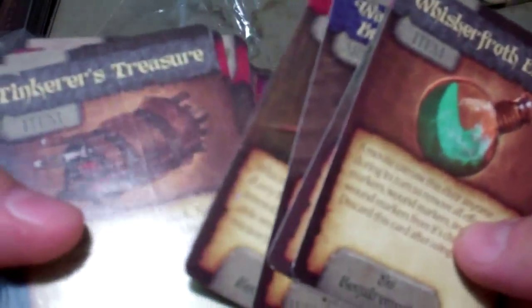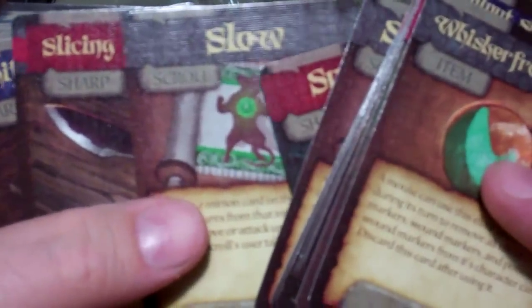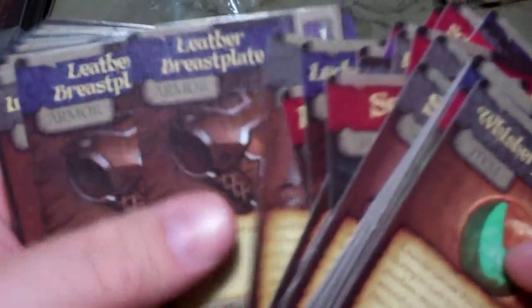Then we have some item cards — these look like different items you can acquire during the game, stuff like armor and potions. Looks like there are some different tricks and a few bad things that can happen to you in this deck, like poison cheese. This looks like your starting equipment and other equipment that if you search during the game you can find. So that is everything that comes in the Mice and Mystics storytelling board game.